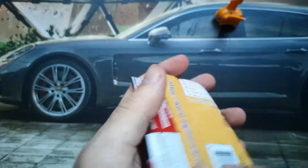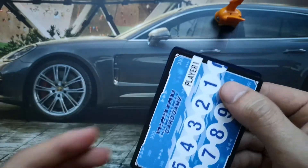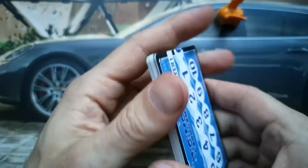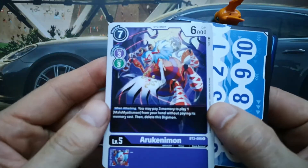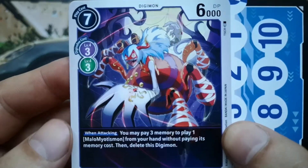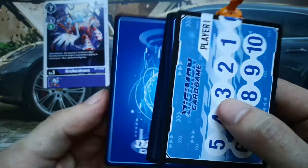It should contain 12 cards and an index card, and we will see what they will be. Let's flip the first card, which is Arukenimon. Did you know that Mummymon actually likes Arukenimon in the cartoon? Yep, that's a fact.